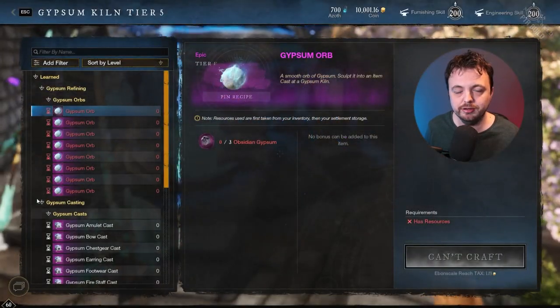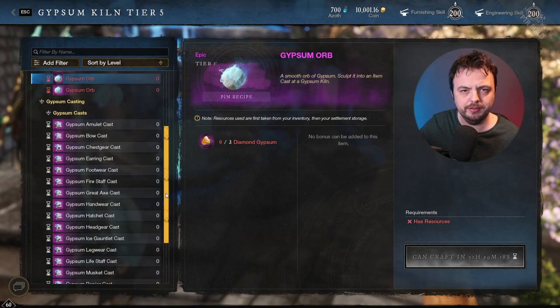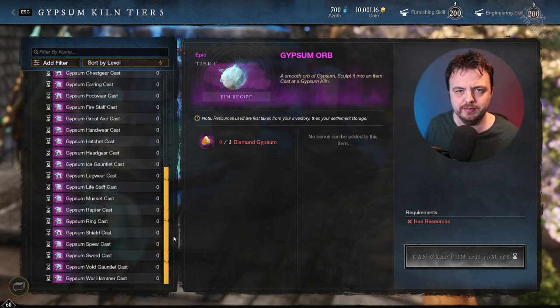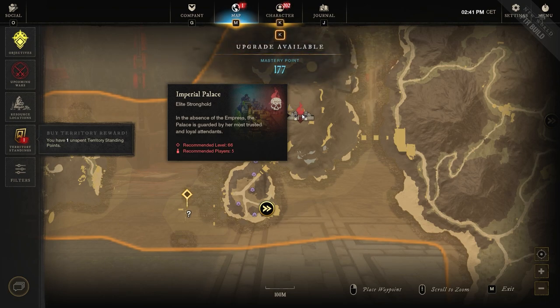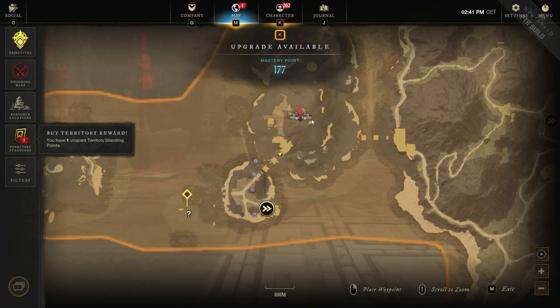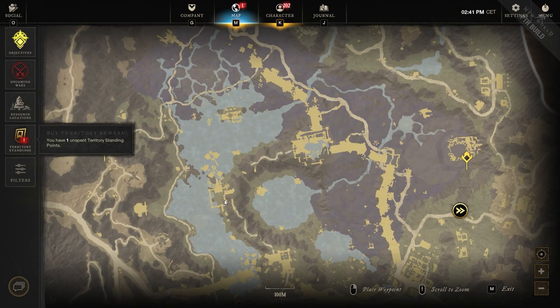You're going to be able to create eight gypsum orbs a day, which may reduce to seven once the Winter Festival ends. With those orbs you can then create eight casts across eight different slots. The main goal for most players will be to get as many gypsum orbs as they can each day to guarantee that expertise increase. Because of this, they're reducing the chance of getting expertise increases from elite chests, but they are adding new elite areas — one in Eden Grove by upscaling Malevolence, and one in Ebon Scale by upscaling the Imperial Palace, making them level 66 elite zones.